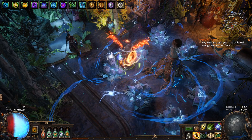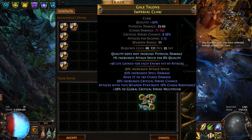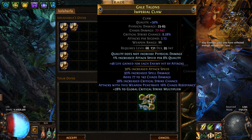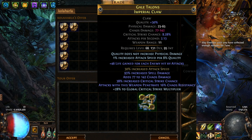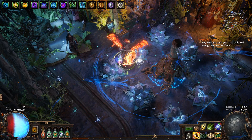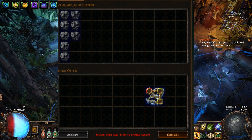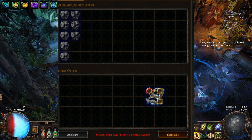Hey everyone, it's Spicy Sushi. Hope you enjoyed this little crafting demo. Before this claw, we actually sold one for about 60 exalts — it sold for significantly lower for this one even though it's still technically a venom gyre claw. On that one we hit T1 local crit chance, which is not the preferred hit. The venom gyre strength stacker normally wants T1 global crit multi so you can finish with bench-crafted crit chance and strength.